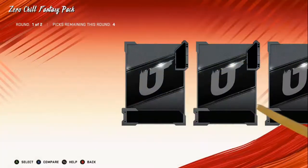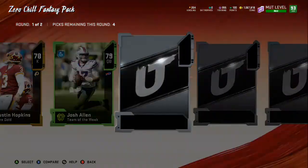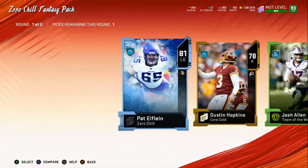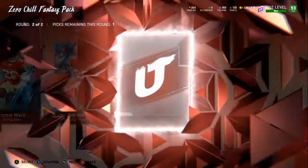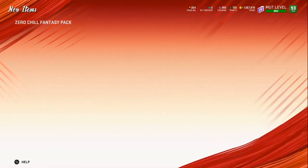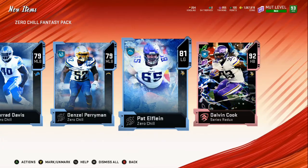15 Zero Chill fantasy packs — go ahead drop a like on the video and give me some pack luck. If you think I got a chance to pull Sean Taylor, let me know in the comments. Do you think I'm gonna pull him? 89 Gale Sayers — another legend, the packs are getting juiced! Final round — 85 overall Jimmy Ward, then another 85... oh wait, we got a red X! 92 Dalvin Cook — I will take that. Never used him before but he goes for a pretty good coin. So we got a 92, an 89, and a Zero Chill red X out of that pack.